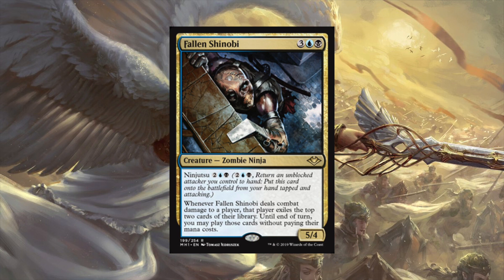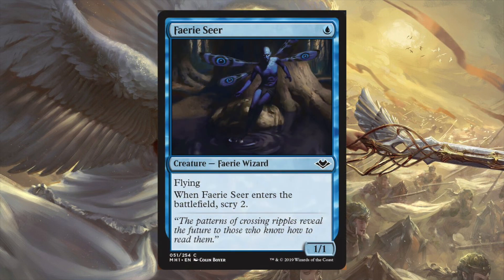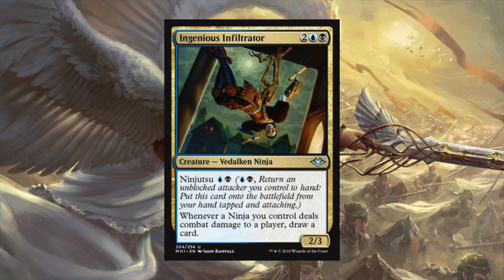If you're playing this type of deck you're likely to make it repeatable - you can continually attack an opponent and hopefully cast something from their library. The ninjutsu ability really catches you by surprise - you're like 'oh I'm taking one,' then nope, you're taking five and I'm casting your stuff. Particularly you want something like Faerie Seer - one mana 1/1 with flying, enters the battlefield scry two, works perfectly with ninjutsu. You attack on turn two with the flying one-drop, they go unblocked, and you put in something like Ingenious Infiltrator - ninjutsu for one blue and black, and when any ninja deals combat damage to a player, draw a card.